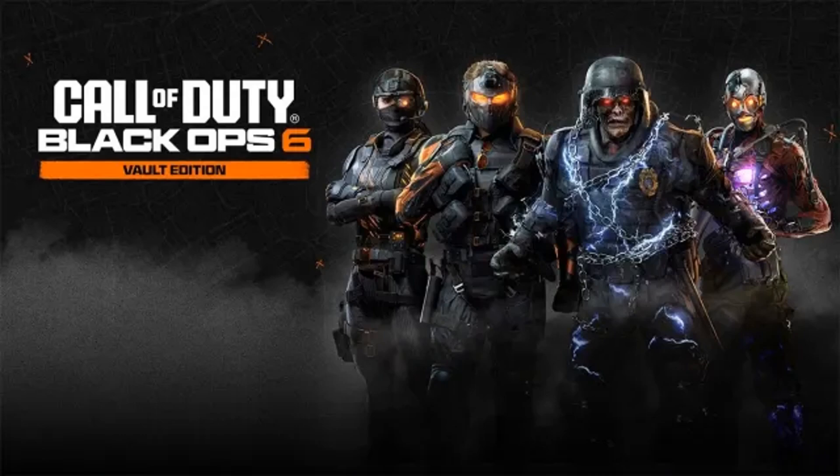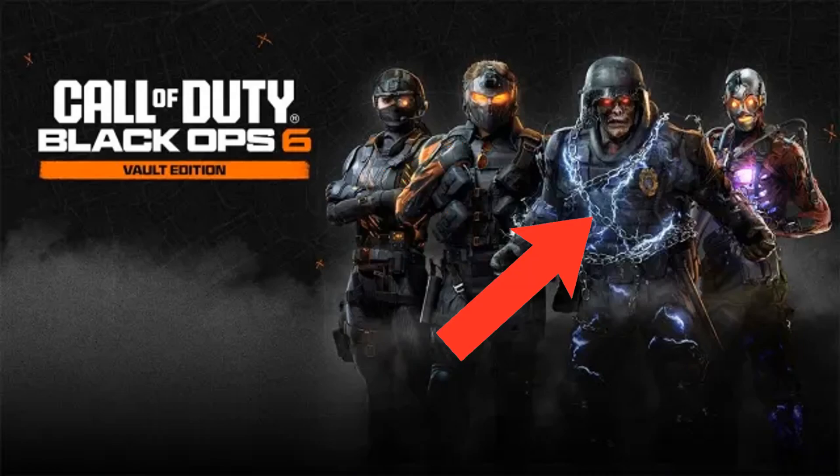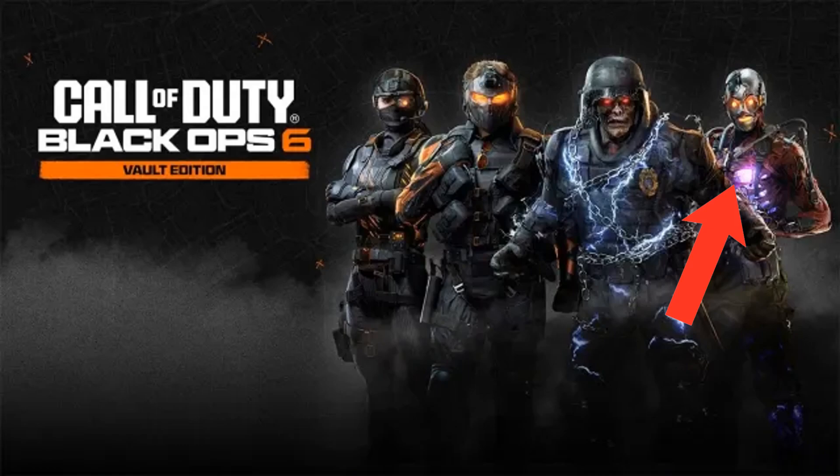If you look on screen you can see the vault edition pre-order bonuses — these are the skins you get for pre-ordering the vault edition. On the very left side we can see two skins we can't really make out. I see one with orange eyes and a mask on; I think that one is Russell Adler — you can see it in the hair and the glasses hanging from him, that's just my guess. Next to that one you can see one themed after Brutus from Mob of the Dead. I am so glad that Zombies is getting quite a bit of love in these pre-order bonuses. Right next to that we can also see Klaus from Mauer der Toten — again, I am so glad Zombies is getting a lot of love with these vault edition pre-order bonuses.